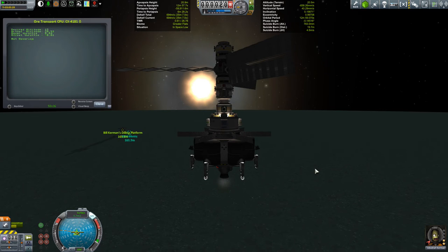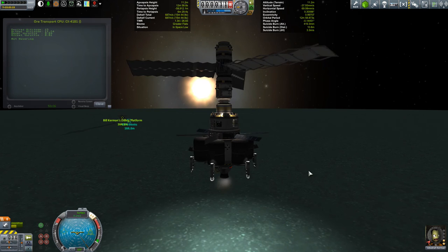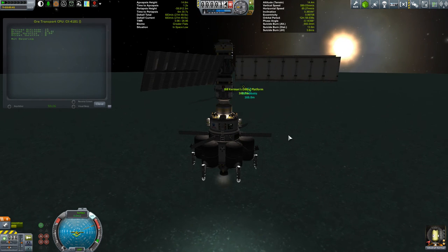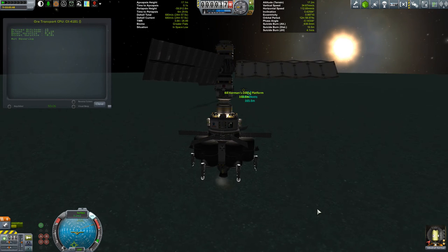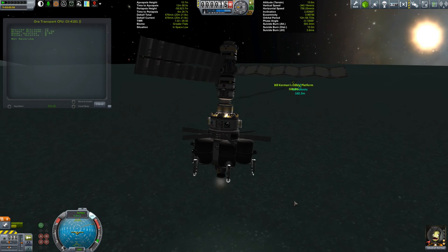We could use the RCS to translate across to Bill, but that wouldn't really demonstrate the power of the PID controller. So instead, what I'm going to do is rotate the craft so Jeb can see which way he is supposed to be traveling. The back of the craft is where the hatch is. Let's rotate ourselves around and basically point ourselves at Bill. You can just see Bill's marker there in the background. We're now hovering a little bit above 15 — just beginning to settle.